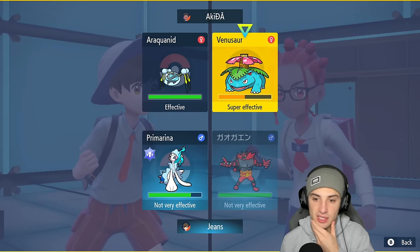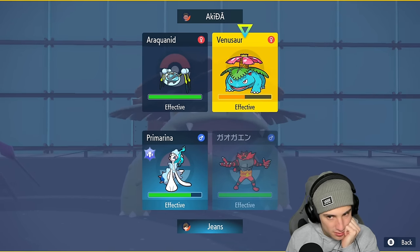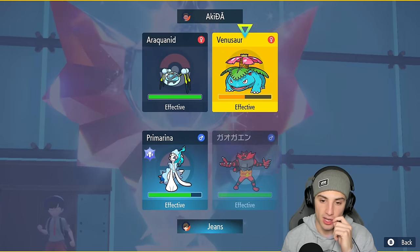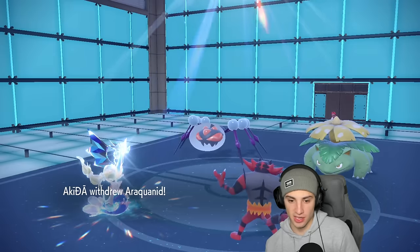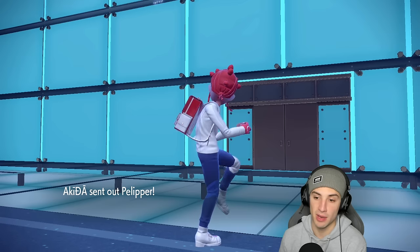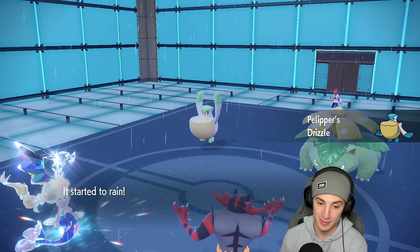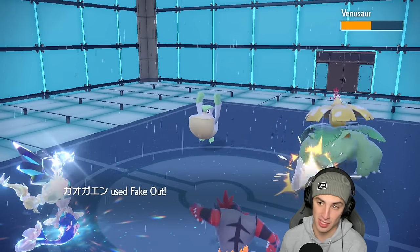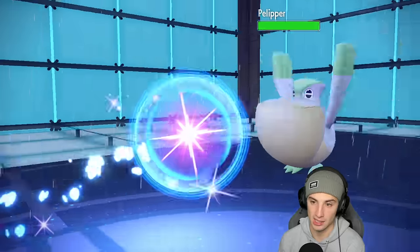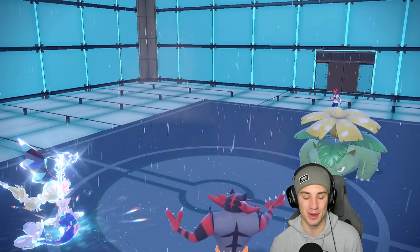I think we just Flare Blitz this instead of Faking Out. I'm trying to remember its moves — it has Earth Power which is scary. I'm just going to Fake Out Venusaur. They end up withdrawing Araquanid and going to their final Pokemon — they're going to catch a Moonblast in this slot. It's Pelipper so it'll set the weather, which actually helps Primarina. Fake Out pops, deals a little damage, Pelipper flinches, and Primarina drops a Moonblast doing ridiculous damage — plus two on that special attack stat.